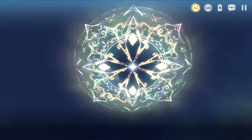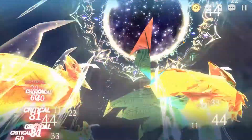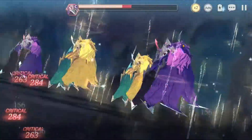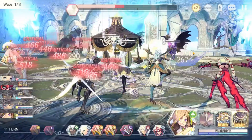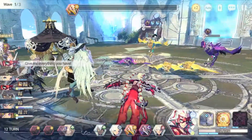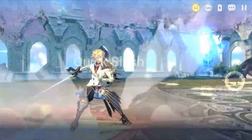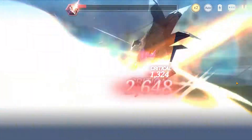Another strength of Shell is her low mana costs — 1 and 2 respectively — which allows her to consistently buff allies and debuff enemies across the course of a fight. Due to her cleanse passive, she can actually sustain her mana relatively well if the enemy has one or two DoT heroes in their lineup, so she can consistently cleanse allies.